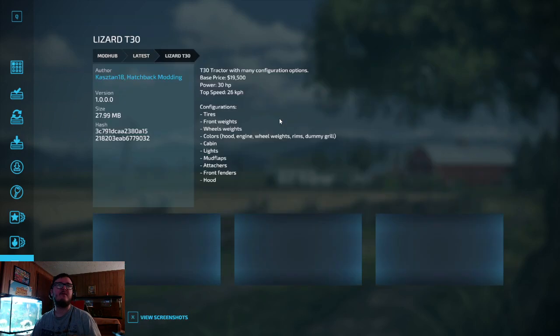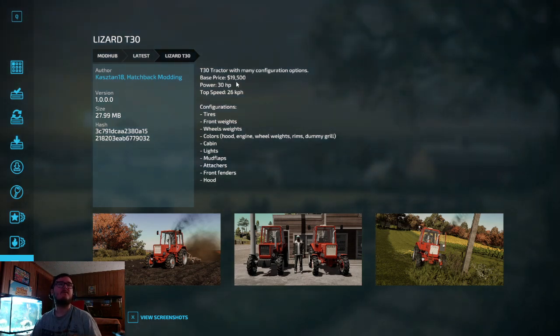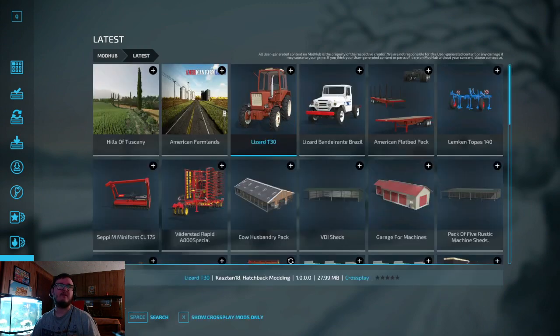We have the Lizard T-30, out by Kaztan 18 Hatchback Modding. T-30 tractor with many configuration options. Base price $19,500, power 30 horsepower, top speed 26 km/h. Configurations include tires, front weights, wheel weights, colors, hood, engine, rims, dummy grill, cabin lights, mud flaps, attachers, front fenders, and hood. Thanks to them for bringing this to PC and console.